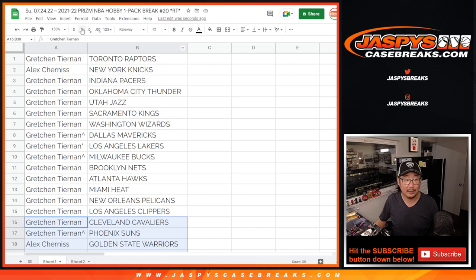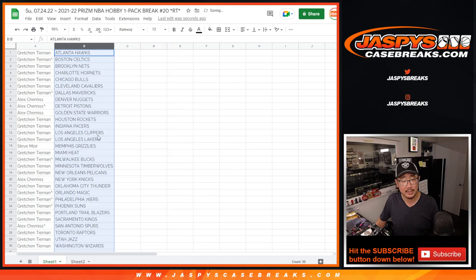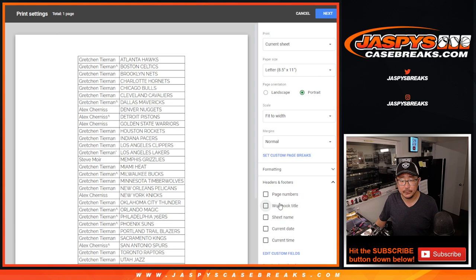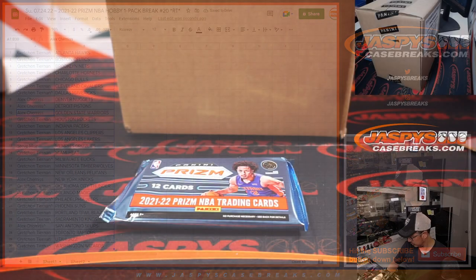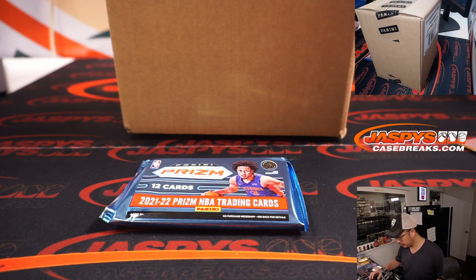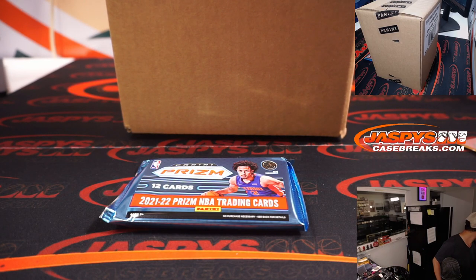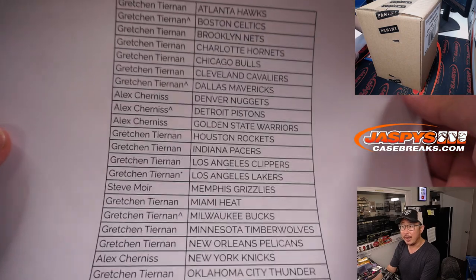Now, this is a hobby pack, so there could be some surprises in here. Let's sort by team and let's print and rip. And again, that's the NT case — we'll do that in a separate video. Final printout, hot off the presses.